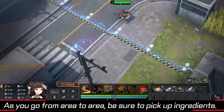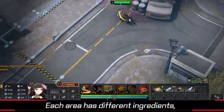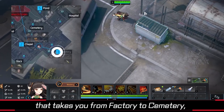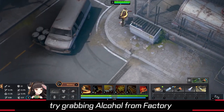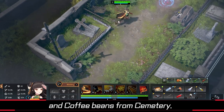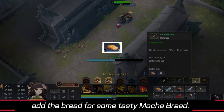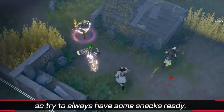As you go from area to area, be sure to pick up ingredients. Each area has different ingredients, so if you have a route that takes you from factory to cemetery, try grabbing alcohol from factory and coffee beans from cemetery. Combine those together and then add the bread for some tasty mocha bread. Food can very well be the difference maker in a fight, so try to always have some snacks ready.